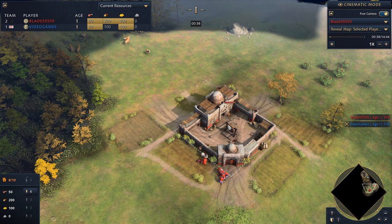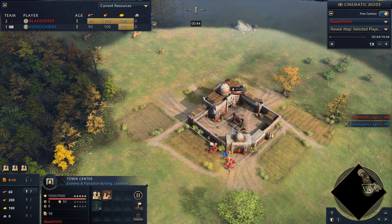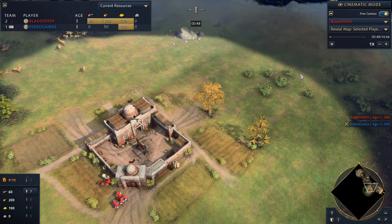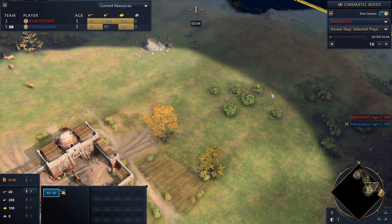This can be a difficult way to defend against the rush because you need to be precise with your building placement. Your second TC needs to be put into a good spot. Usually you want it to be in range of your main town center to a degree so that longbows can't just take it out.